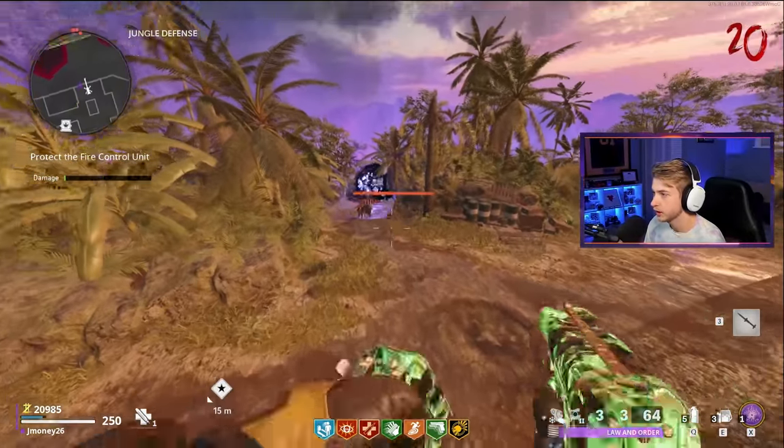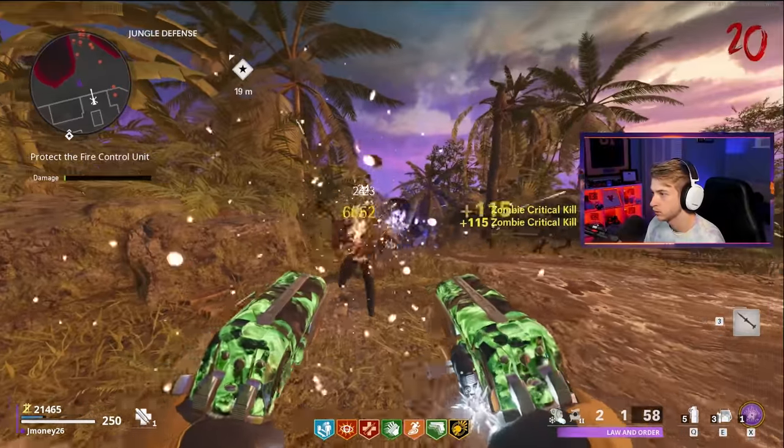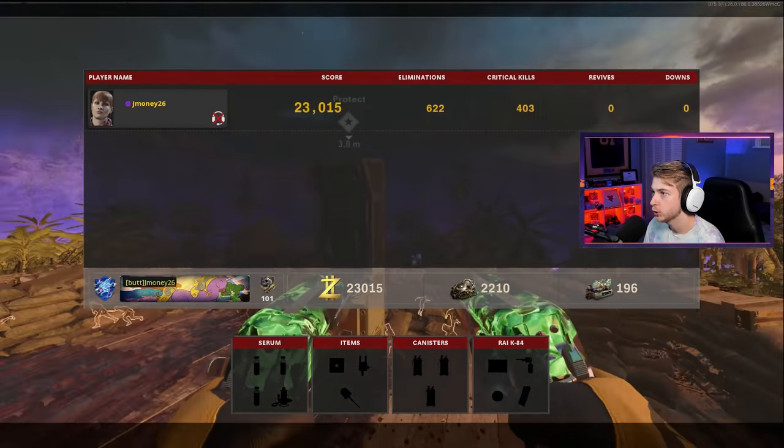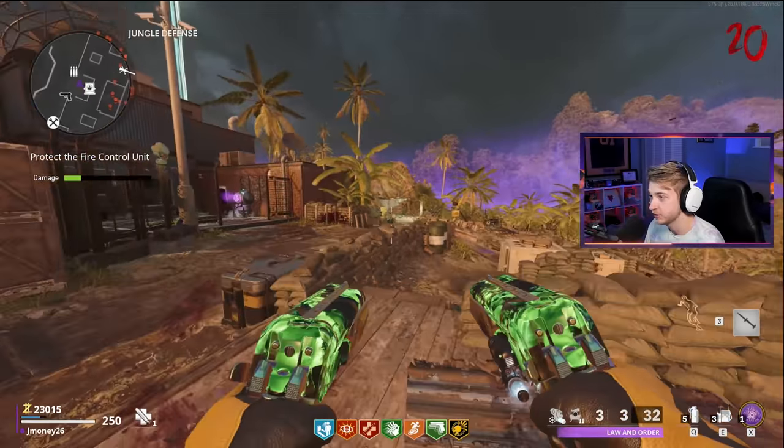Some zombies are coming in - let's get some crits on them. Let's make sure we get a crit on this guy. Perfect. Right now our crit ratio - we are 200 crits behind our normal kills. It's falling off bad.